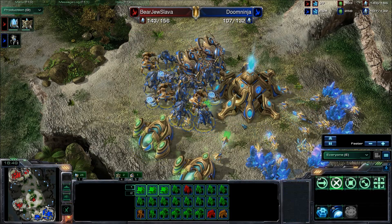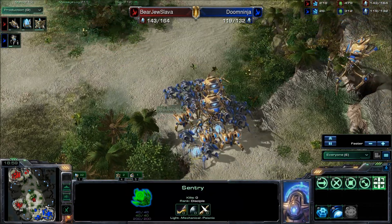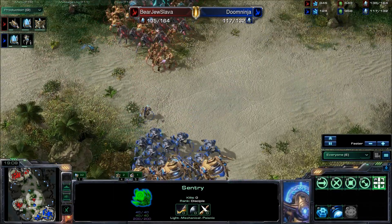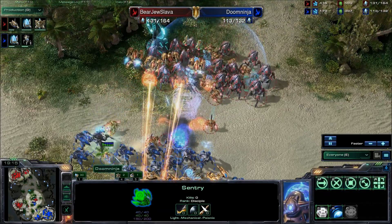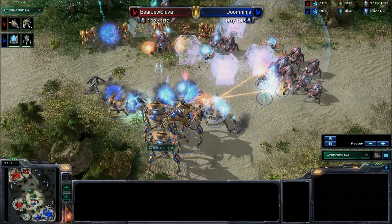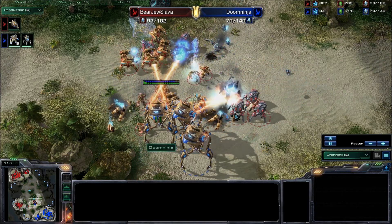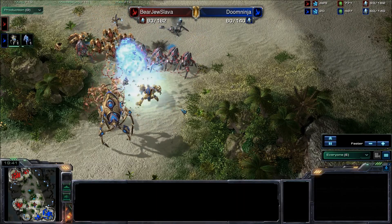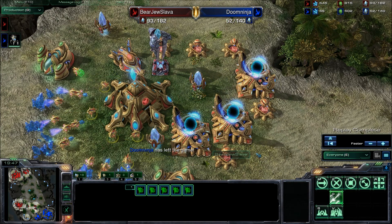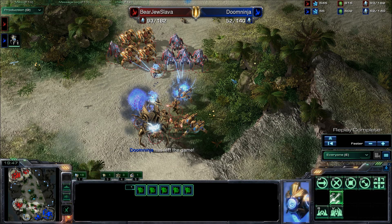All those poor zealots getting eaten up by the colossi firing down with their thermal lances — already on the field, really doing a lot of damage — but slowly the units in the front are getting whittled away, and eventually these colossi are going to start taking damage from Bearju. The economic damage has been done. Oh, Charge just now finishing for Bearju! Those zealots just rushing in, taking out all those colossi, one of them remaining and pushing back. Poor Doom Ninja — I bet he never suspected that this expansion was up until he watched the replay. If he did, he might just think that he doesn't know something special about Protoss. I know something.